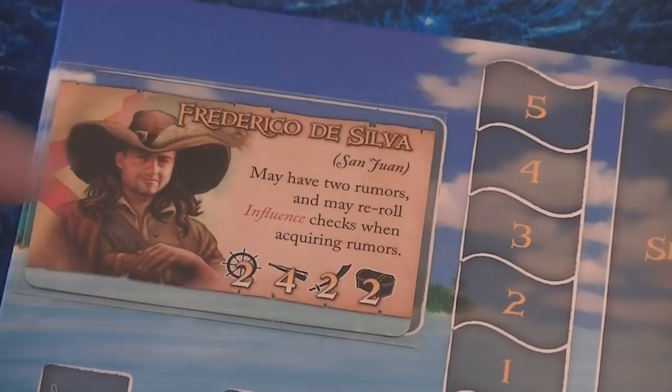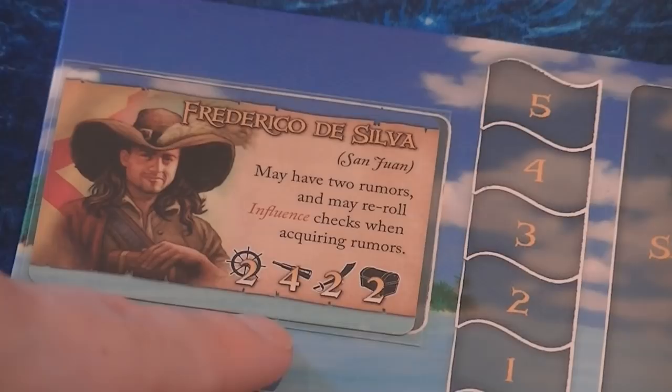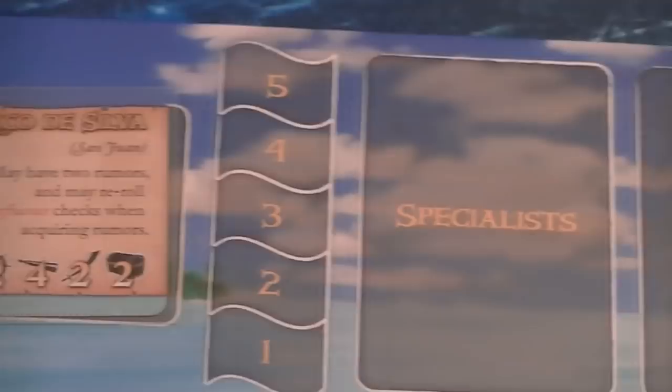The captain has a special ability, plus four core stats. The steering wheel represents Seamanship — primarily for fighting at sea and avoiding storm damage. The telescope represents Scouting — for seeing other ships, whether NPC merchants or player ships. The cutlass represents Leadership — how easy it is to hire new crew and how effective you are in hand-to-hand combat. The treasure chest represents Influence — used for acquiring missions, getting rumors, and other special actions.